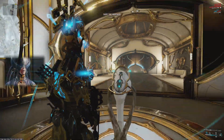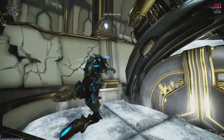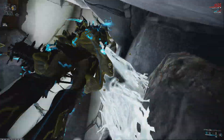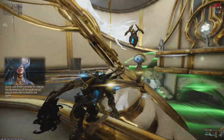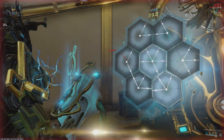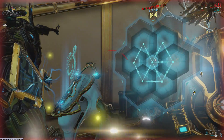Coming from here, go left, downstairs. It doesn't matter if you touch this but it does deal sufficient damage, so I would advise against touching it. Just go up here and you're inside — you don't have to wait for the doors at all. Then you can hack the turrets. The turrets don't do much damage to Inaros, but I would suggest removing them if you are any other Warframe.